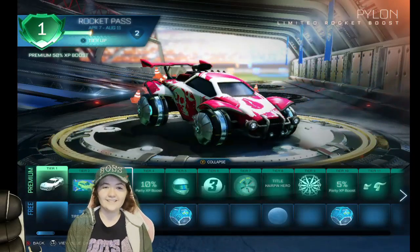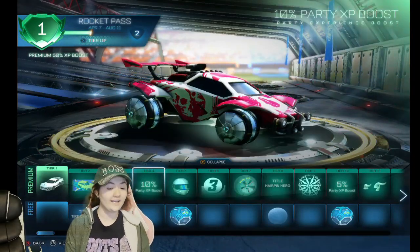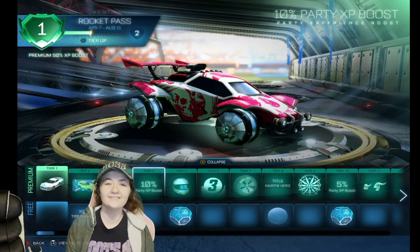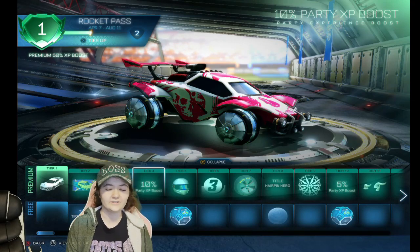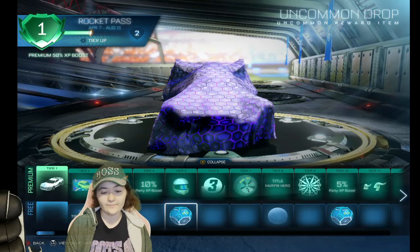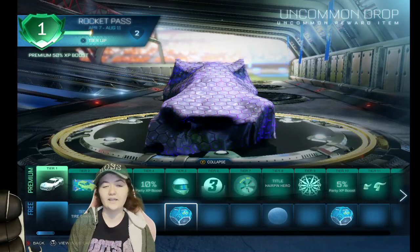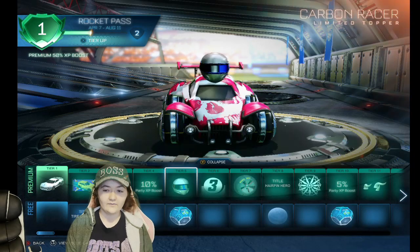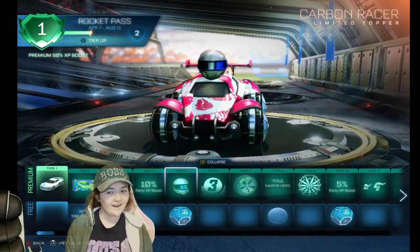We have the 10% Party XP Boost, which is always good — XP boost is really important when it comes to upgrading tiers and things like that. Then we have the Uncommon Drop for the free tier, which is quite nice because Uncommon Drops can give you like anything.